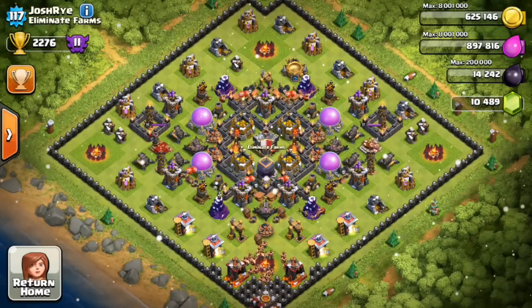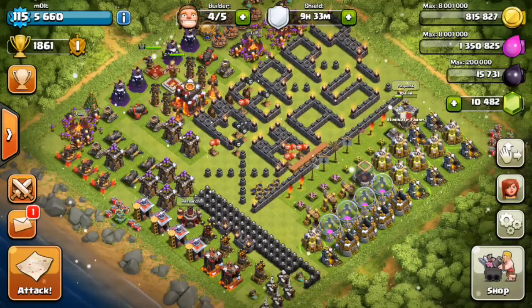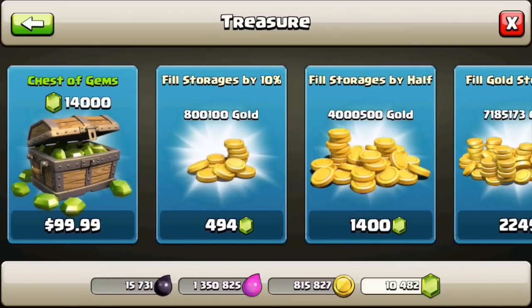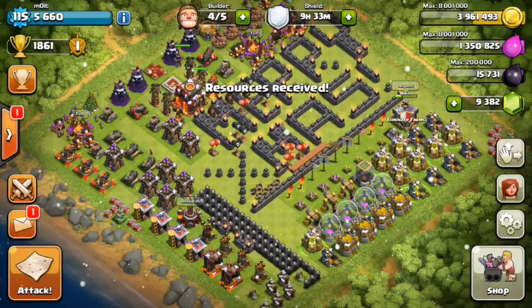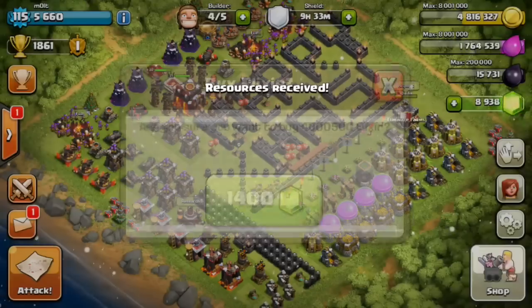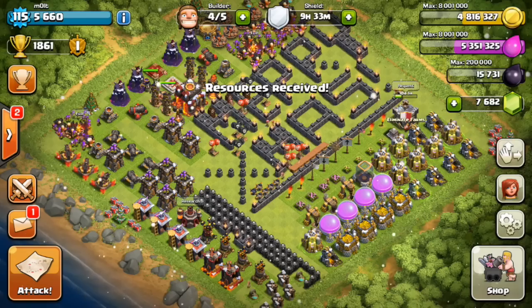Alright, so we're gonna head back to ours guys. What we're going to do is — I'm not going to fill them all the way up because it's super expensive — we're gonna fill our storages by half for you guys. So anybody that attacks this base is going to get a lot of gold available and also a lot of elixir available. We're gonna fill that, and we'll leave the dark elixir how it is — 15,000 isn't bad.